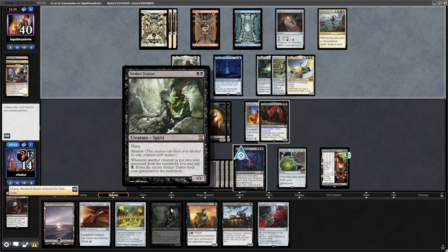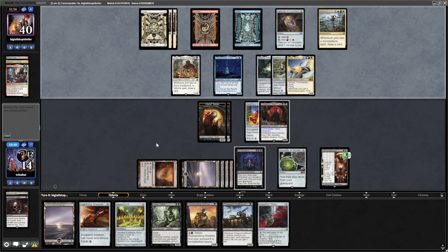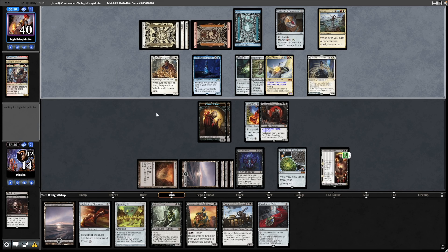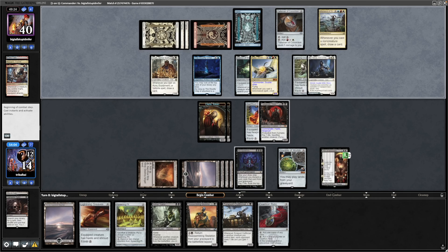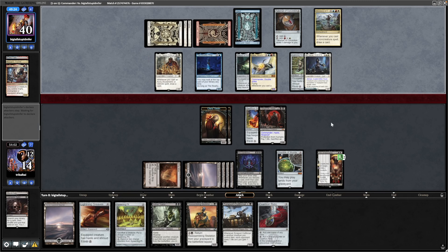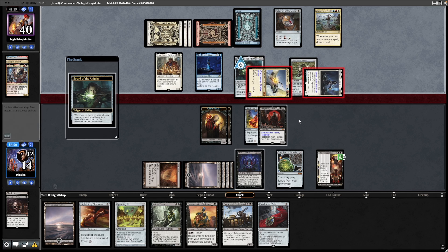Liliana I don't see being much use to us — would discard the Nether Traitor because we'll be able to cheat it out when we sacrifice a Cleric, but it does get exiled thanks to the Necropotence. Halvar has a battle now and that is double strike again, so we're going to take another hit for eight. We unfortunately struggled on mana this game — turn eight and not having too much in the form of ramp. What we could have done was gone for the proliferate with Yorgmoth and got the demon in the way.